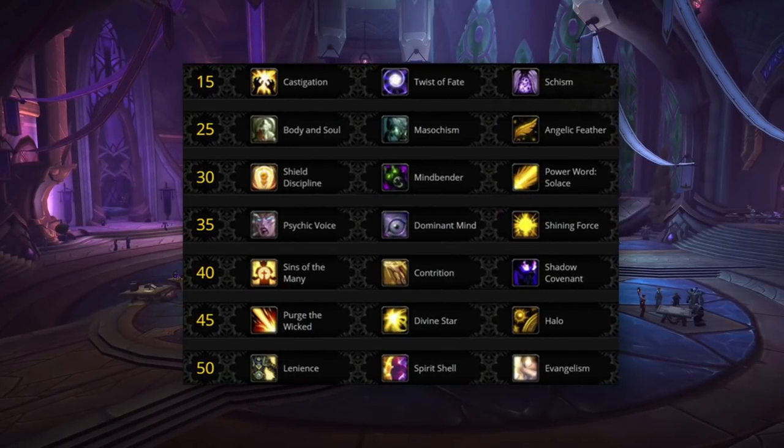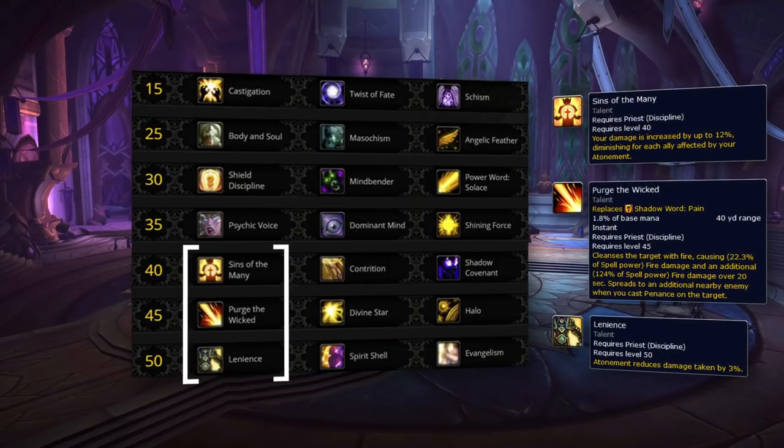Your next three talents should never be swapped in Arena: Sins of the Many, Purge the Wicked, and Lenience are always your best talents. Sins of the Many was actually buffed in 9.1, now causing this to deal even more damage based on Atonement buffs.